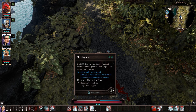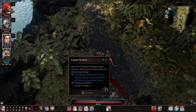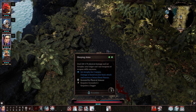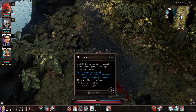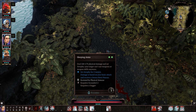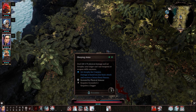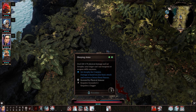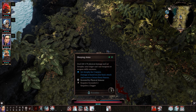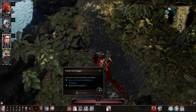The next ability is Sleeping Arm. It does the same damage as Ruptured Tendon, but it sets Atrophy for two turns, meaning the target can't use weapons or weapon skills anymore. There is a Polymorph tree ability that does the same thing, but I think it only lasts one turn where this lasts two — it's just a superior ability, especially when fighting melee characters with hard-hitting two-handers. It's really nice to take out their weapon and prevent damage for two turns.